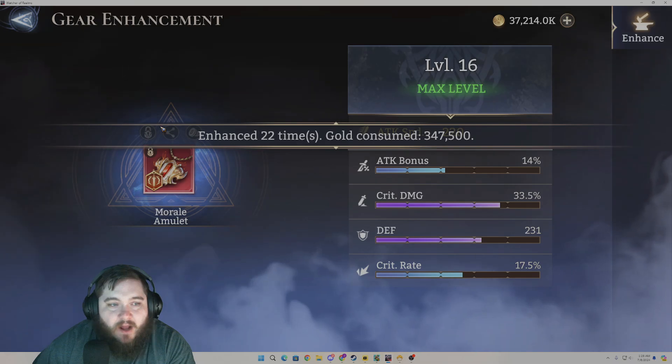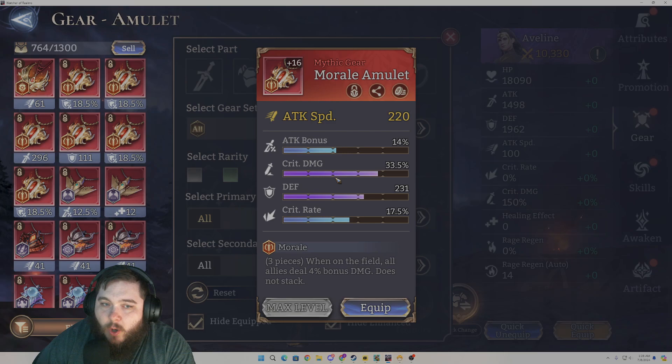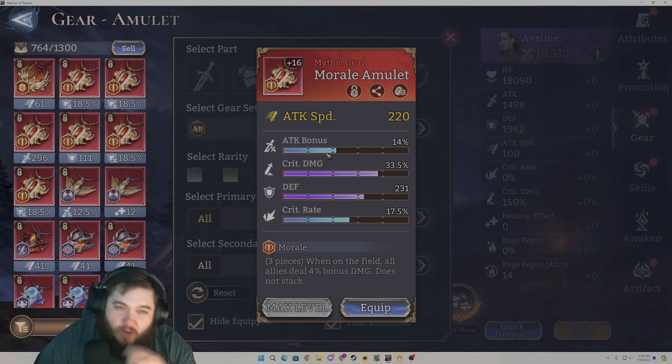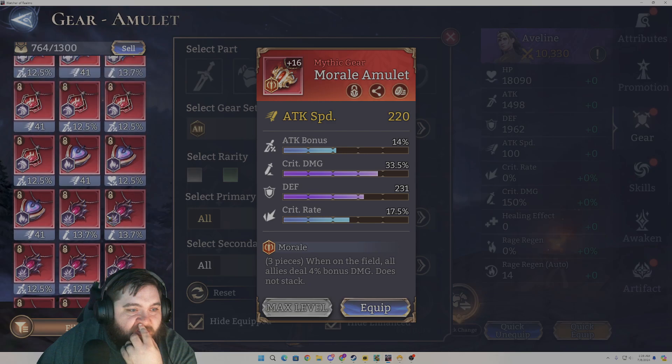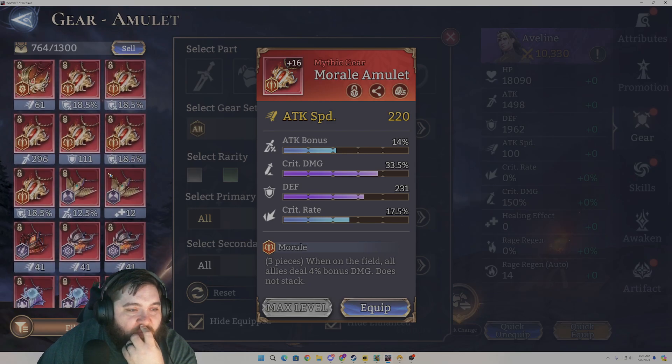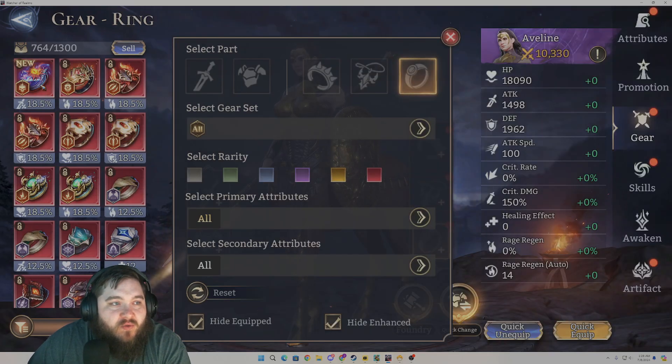I'll take that — that's not bad. This is definitely a piece for someone like a Pyros or a Mari, right — someone who you want to be able to deal a little bit of damage, but you're not worried about them being in Soulbound Arcana or something like that. Definitely some possibilities there. We don't have anything else we're looking to roll right now. We have some other sets we sort of want to work on, but nothing crazy.